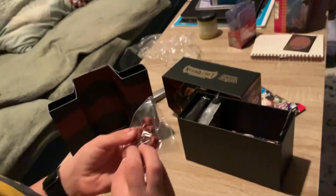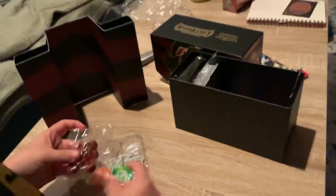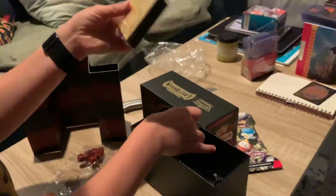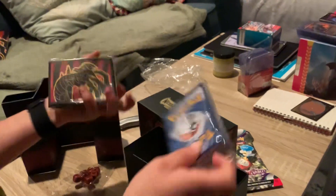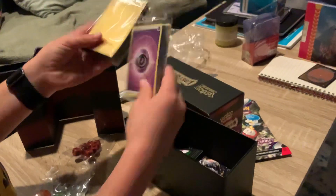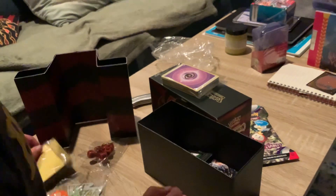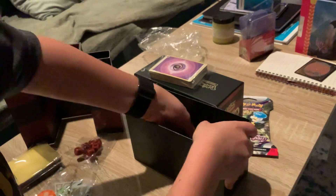So you got the V-star tag right here. We got the dice right here — pretty cool dice with a sign on it. These are some sick sleeves; they're like golden. I love those. We got the energies in the sleeves. Honestly the sleeves make up for missing a promo — that's so cool, dude.